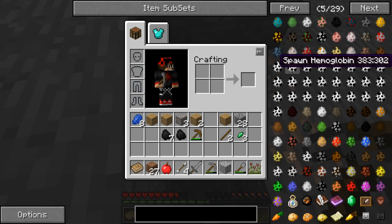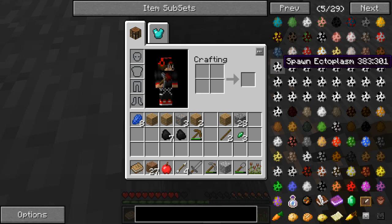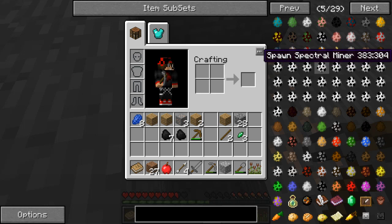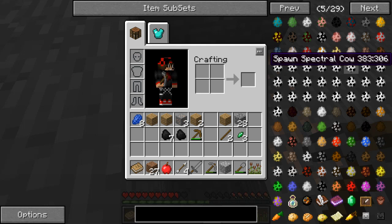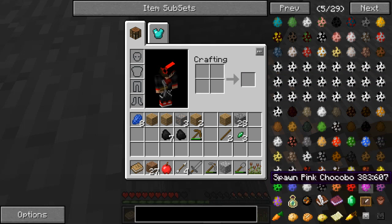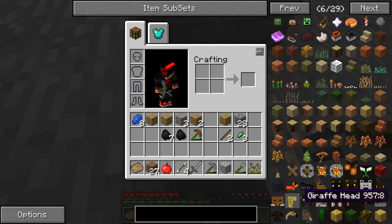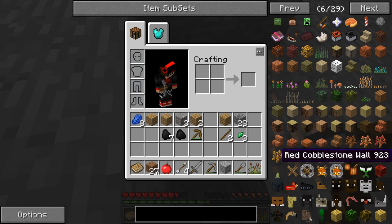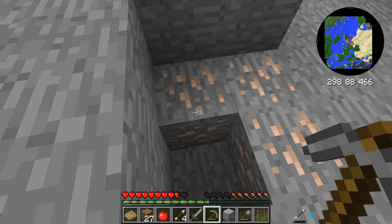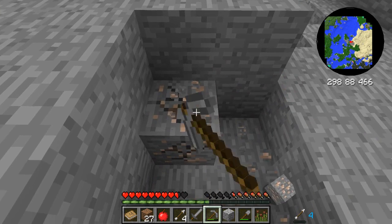Look at all these new mobs. All these white ones are new, and some of these. We got armadillos, ectoplasms, hemoglobulin, harbingers, spectral miners, spectral chickens — these are all spectral mobs. And plus all this down here. I think we got bosses too. Heads. Alligators. Okay, this is insane, guys — we're going to be facing some pretty tough mobs in this mod pack.